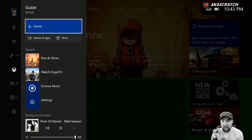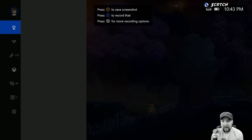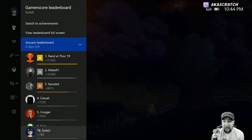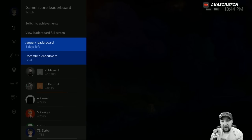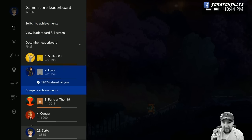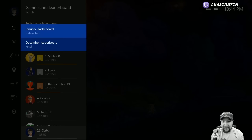Speaking of achievements, let's jump right into that. I'm going to launch Rise and Shine. Now that I'm in a game, I can go up to the achievements and see my full list. One thing to look at first is the Gamerscore Leaderboard — January has eight days left, and these are all my friends with really high Gamerscore. I'm down at a measly 78, which is kind of embarrassing. It's been a bad month, but I'll work on that. I can also load up December's list — 20,000 for Mike, 30,000 for Stallion. That's amazing; I don't think I've ever had a month that big.